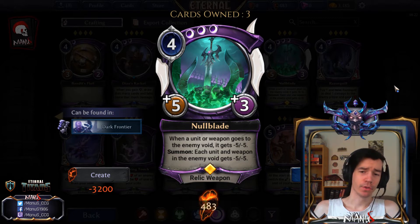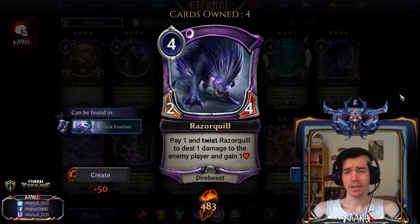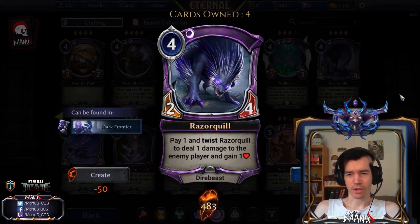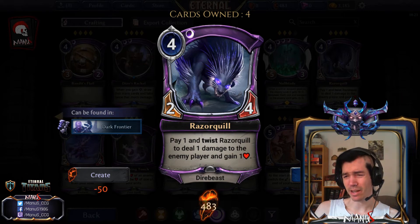In constructed Nullblade seems like a nice tool to have, and in limited it seems pretty powerful. Next we have Razor Quill. As I mentioned before, there's a combo with this, Katra, and St. Honor. Other than that it's not interesting in constructed, but even without Honor this is already pretty strong with Katra, and if you get the Honor going you can just win on the spot. There might be something there in constructed but nobody's figured it out yet. In limited it's not great, but if you have a couple of synergies it's like a four-cost two-four that for one power turns into a three-three and drains for one - nothing great but an okay filler.